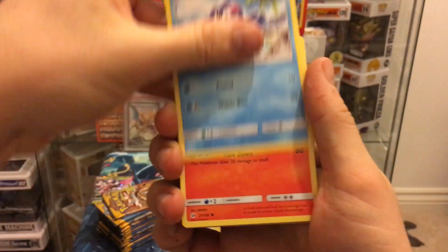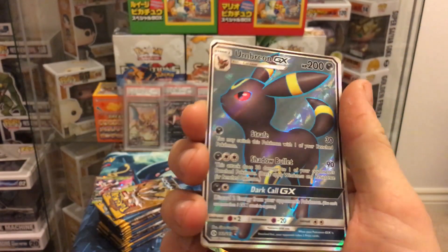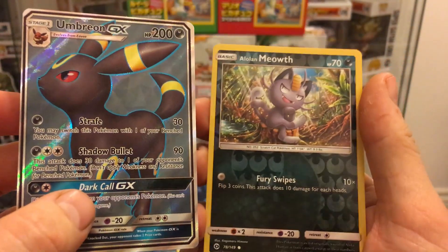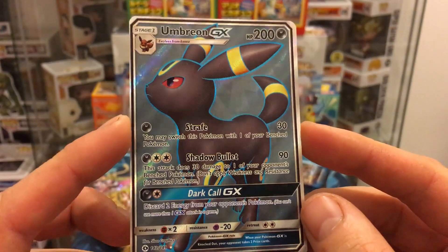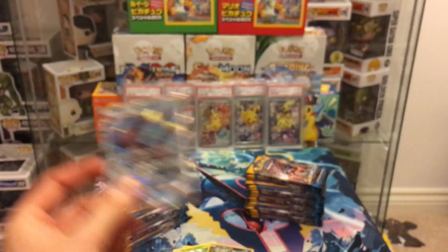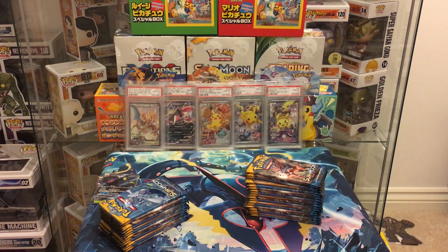...and an Umbreon GX full art! Somehow fumbled that reveal. So we've got a low Meowth which is the reverse, and then a closer look at the full art Umbreon. That's two booster boxes, two Umbreons — absolutely sick! So that's two ultra rares from this box so far and both of them we have not yet pulled. We're only five packs in.